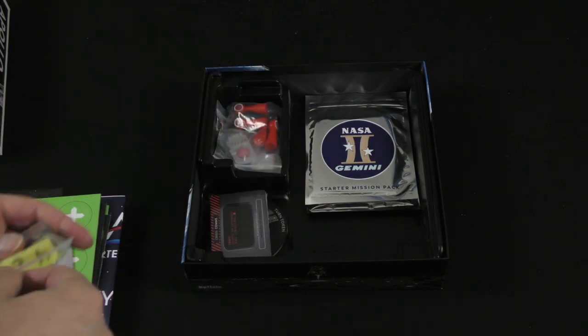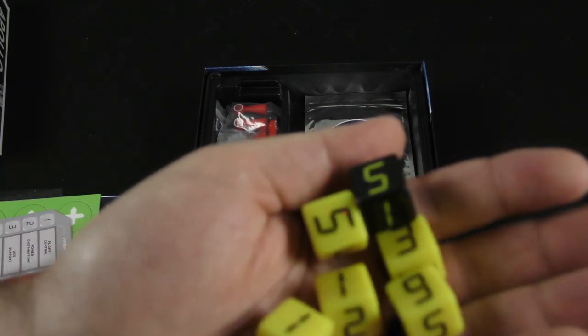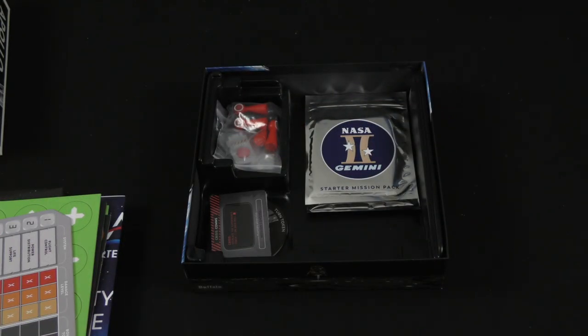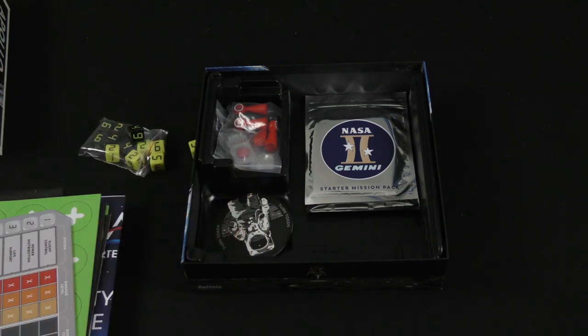We've got our custom dice here — black and yellow D6s. They have a nice look to them. While they are standard D6s, they at least have a bit of a different look to them. Here are some crisis cards.